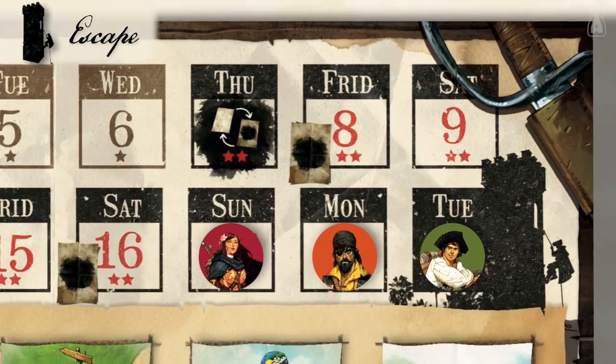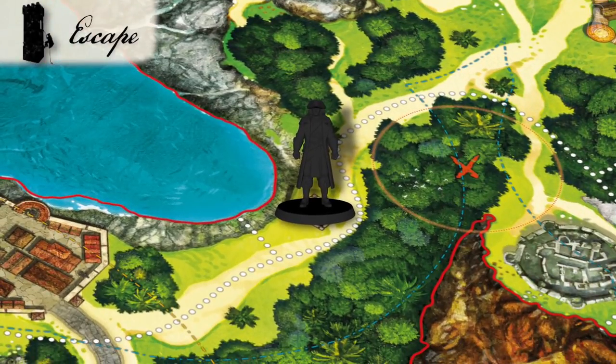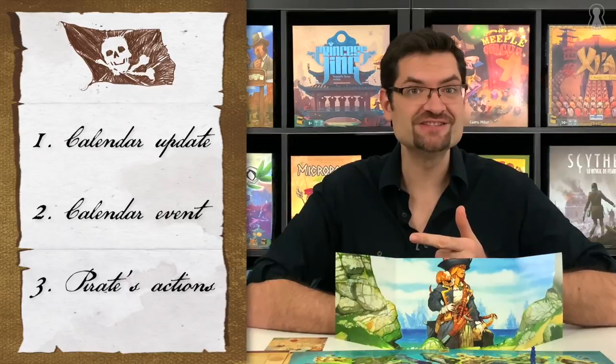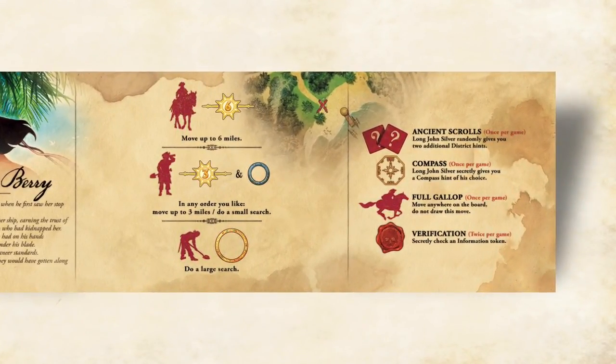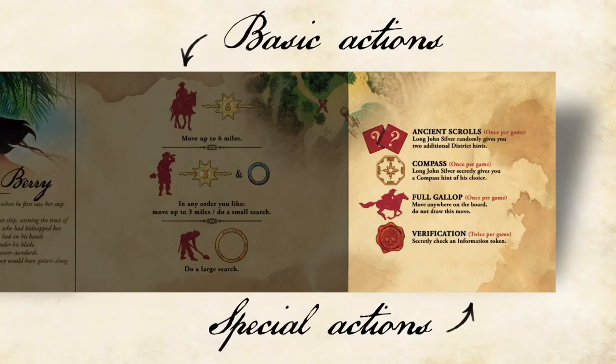The escape symbol means that Long John Silver is breaking out of jail and starts his race to the treasure with an incredible advantage over the pirates — he actually knows where to look for his chest. To recap: the turn started with Long John Silver updating the calendar by placing the last turn order token in 1st position. Then Long John triggered the special event of the day. Now it is time for the active pirate to take 1 or 2 actions depending on the number of stars showing on the calendar. The pirate's actions are all listed inside their respective screens, with 2 types: basic actions that everyone can do, and special actions that are character specific.